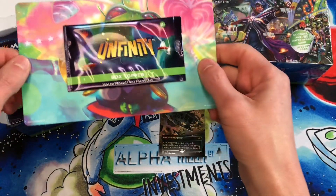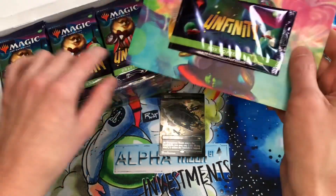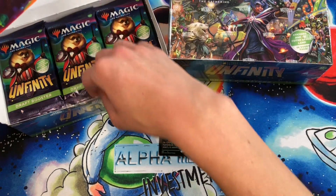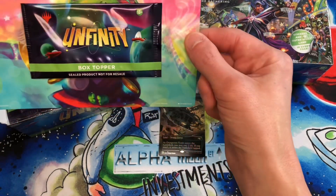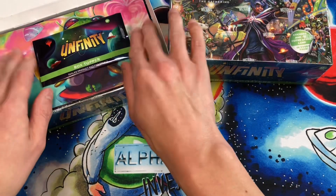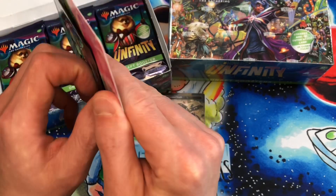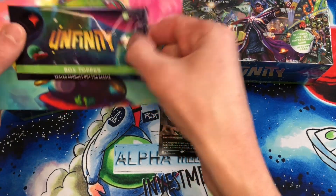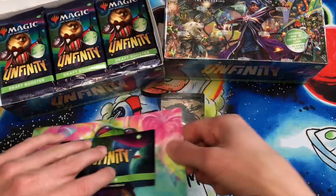In the Ikoria boxes they just had the loose pack wrapper on top — those were getting wrecked in some of the packages. In Zendikar Rising they put a little cardboard strap on the top to keep that box topper pack in place. And then in Unfinity they glue the box topper pack to this little protective art divider here. So if you want to rip these off you can, but you'll definitely bend the card. I recommend taking scissors and cutting the end of the box topper.